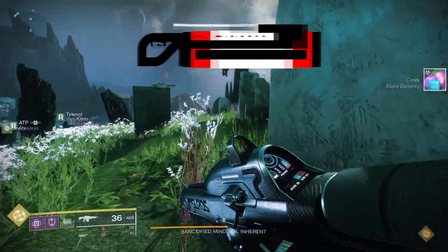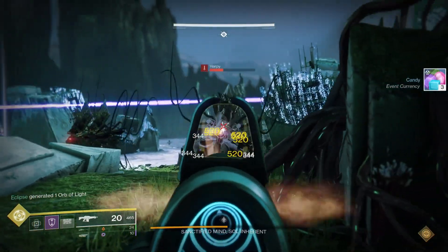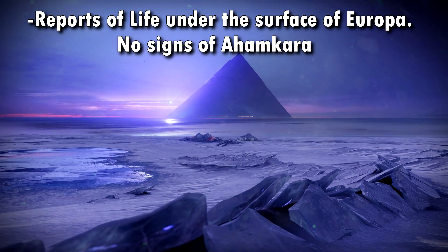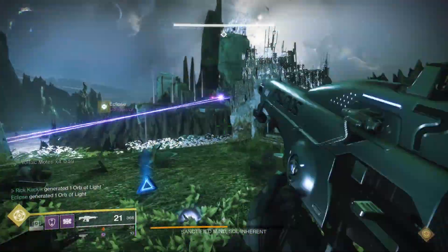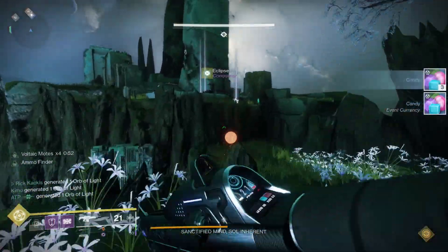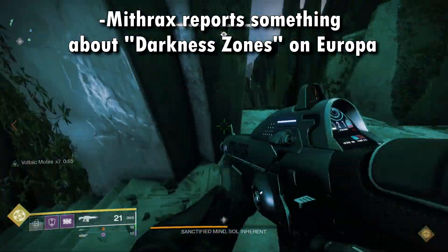Moving on, we have some more really interesting, spoiler-heavy pieces of information that came out of the Vanguard journal included with the collector's edition. First off, there are reports of life under the surface of Europa, somewhat similar to Titan. However, it mentions there are no signs of Ahamkara, so we don't have another Riven swimming under the surface of Europa. Mithrax — the fallen ally you encounter in the zero-hour mission to get Outbreak Perfected — is actually relaying information to the Guardians, confirming he is a true ally. He mentions something about darkness zones on Europa.